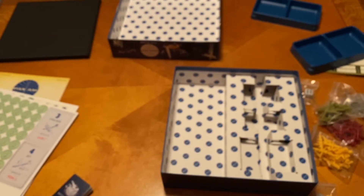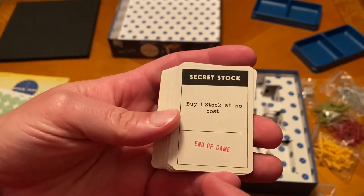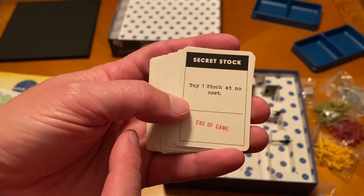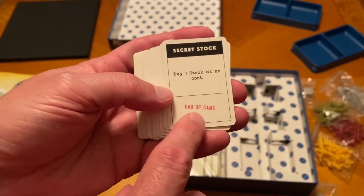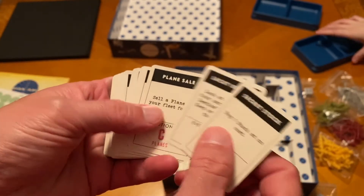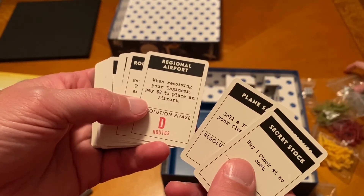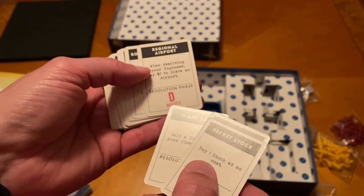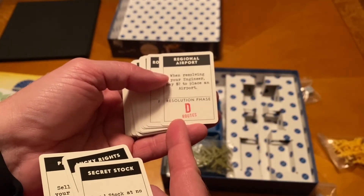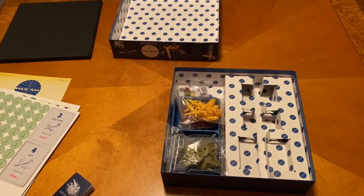We also have directive cards. The directive cards give you certain things — like this one lets you buy one stock at no cost. Stock prices go up and down each round and you don't know which way it's going to go. There's a little stamp typewriter font on there. Other directives: look at the top four cards of the destination deck and keep one; sell a plane in your fleet for $4; pay $2 to place an airport. I love that little detail on the theming.